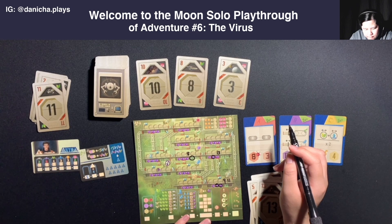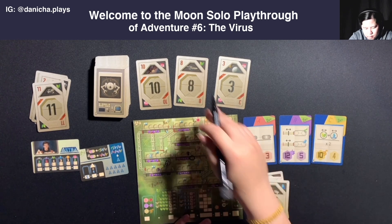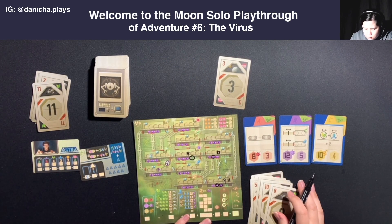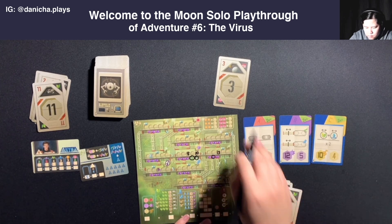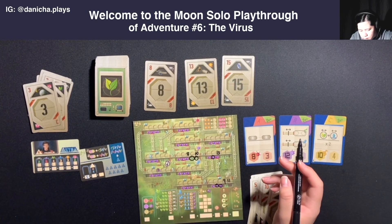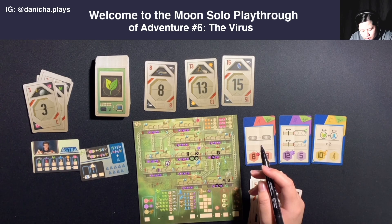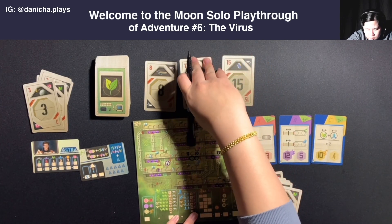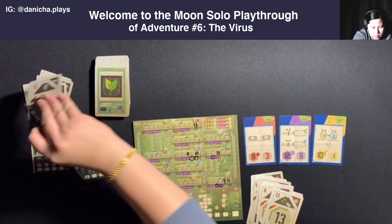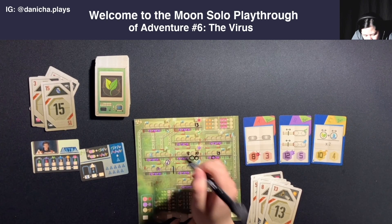So we have two planning and a leaf. I'll take the leaf and do the ten - write down the ten and then circle the plant. Give Astra the planning one. We'll have eight, thirteen, fifteen with robot, astronaut, and robot. Robot will be good, so let's do robot for sure. Number thirteen - I guess thirteen could go here. I'll take the robot, and give Astra the robot as well. The robot action requires me to close the walkway of my choice with a line. I think I will close one here.